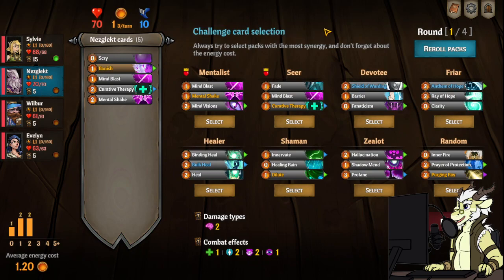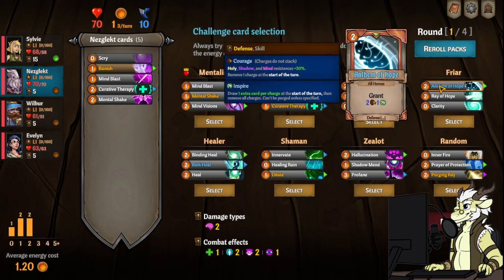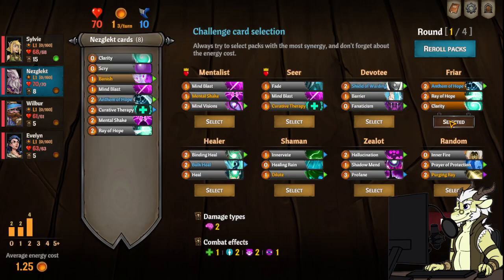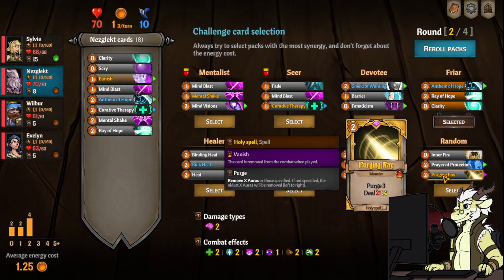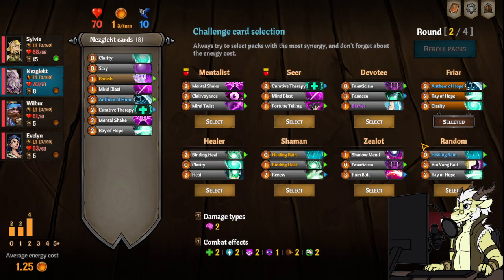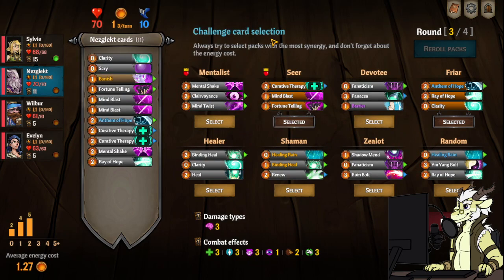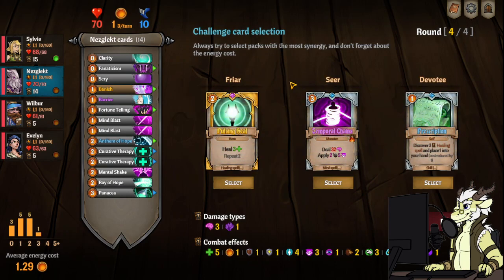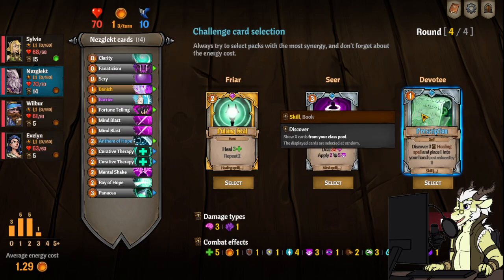We're going to want Nezlect, who's going to be our only healer here. Blue Anthem of Hope is an amazing card — and it counts as a skill too. We're definitely going to want to take that. Urging Ray is actually pretty amazing damage for only two. We'll hit random for reroll, probably a seer, maybe devotee for the panacea — the barrier's not that bad either. That's a very damaging Temporal Chains, but we need some nukes, so I'll hold on this one to see if we get good cards with Wilbur and Evelyn — otherwise prescription over Temporal Chains.